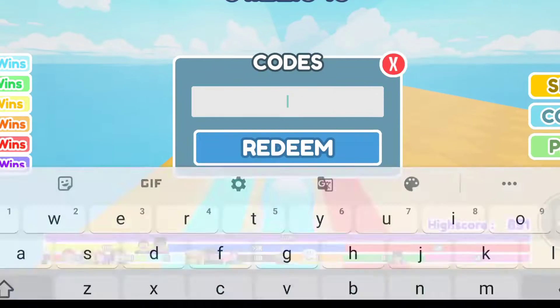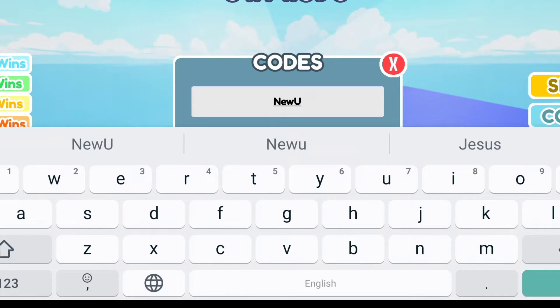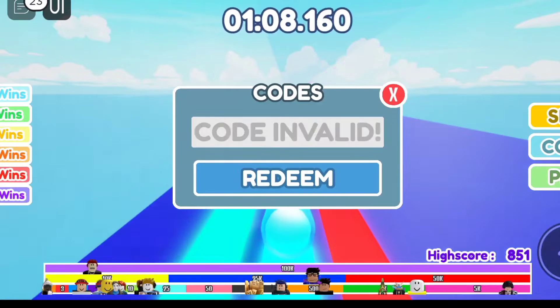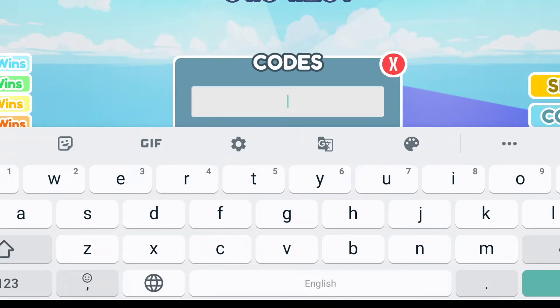Click here to open the code redemption. The first code is 'newupdate' — N-E-W capital U-P-D-A-T-E. Let's redeem it. Code invalid! Okay, this one has expired.